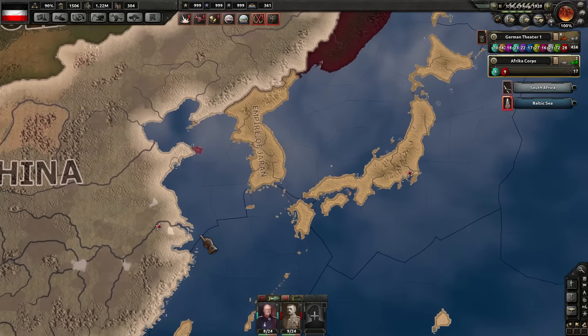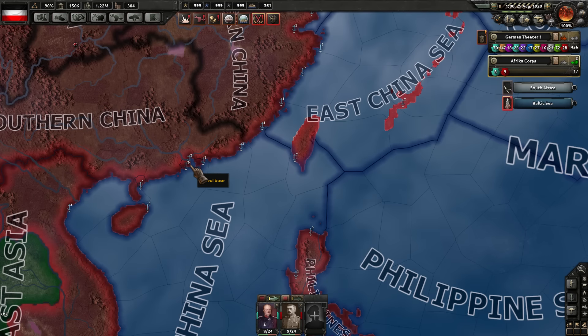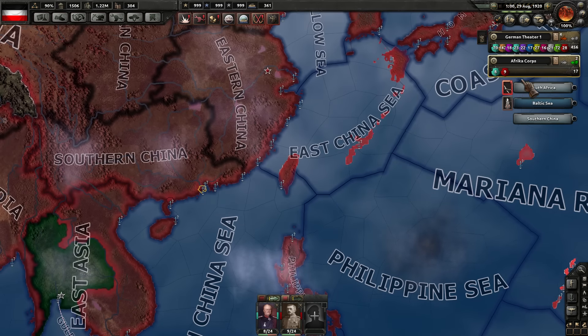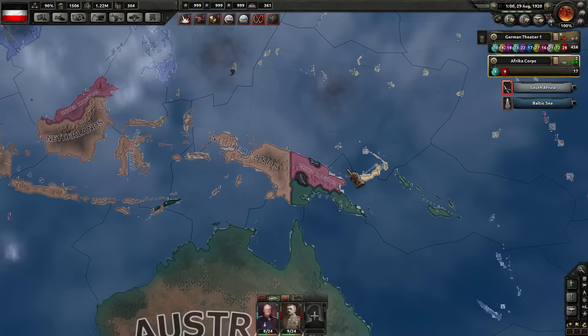I was looking for my little holding over here. Is that Portuguese or mine? Macau — that is Portuguese. So I actually don't have any troops left over here in the Pacific. We had a little toehold somewhere, but it was taken.